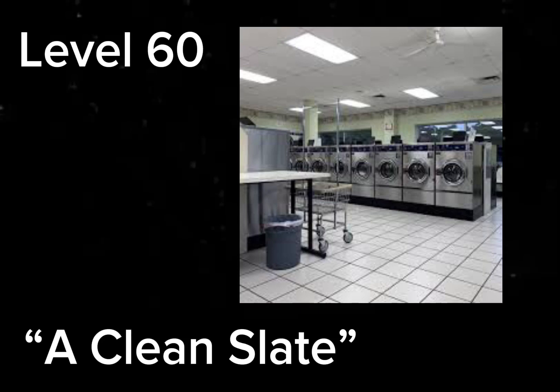Coins are flat, round pieces of metal that function as a currency in Level 60. You can obtain some by breaking open any washing or drying machine. The machines all use soapy water in their cleaning process, so don't drink it. You can buy freshened almond water in the vending machines.